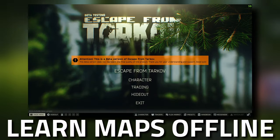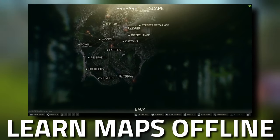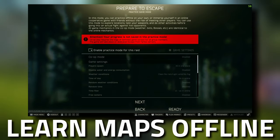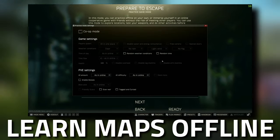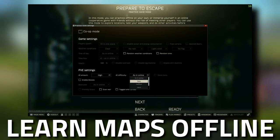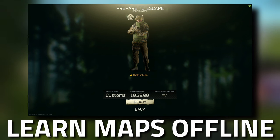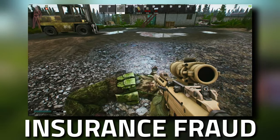We are getting an expansion to Streets now — this is going to be really good. I'd recommend that you either go offline mode or do your scav runs to learn these new expansion locations. That's the best way to utilize your scavs. Make sure you jump from scav to PMC, scav to PMC, because you can use your scav to get hideout stuff or task items and then use your PMC to progress with your tasks.